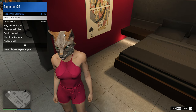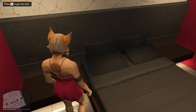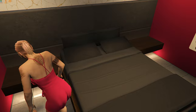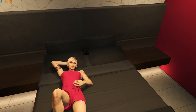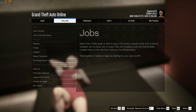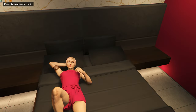For the glitch, you only need a room with a bed, like here in the Agency. Make sure you have the mask, head glass, or whatever you want to glitch on. Then go to the bed, lie down, then open the pause menu, go to Online, scroll a little bit, then go back.